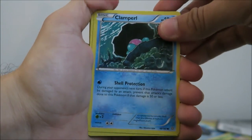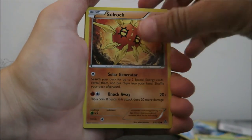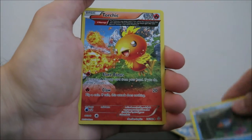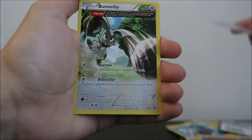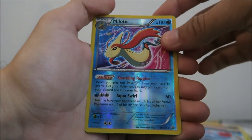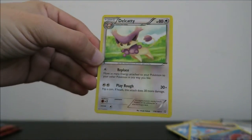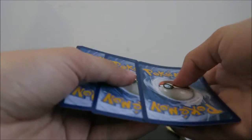We'll start this one off with a Clamperl, Bunnelby, Elomize, Solrock, and got a Mudkip, another Ancient Torchic, Ancient Tentacool, Ancient Bunnelby, Reverse Holo of a Milotic — that's rare, so very, very nice — and the rare would be a Delcatty. I actually prefer the Reverse Holo way, way more in that pack.